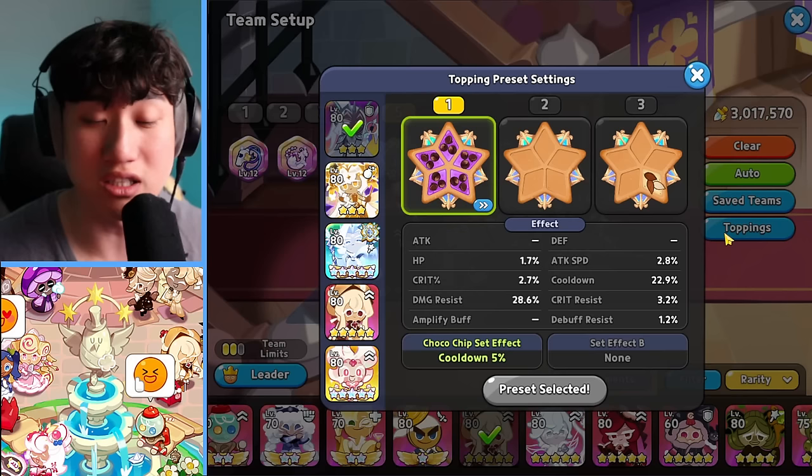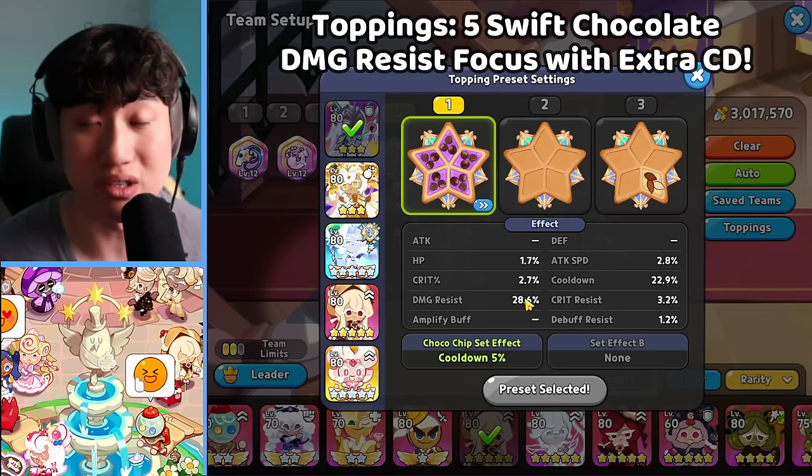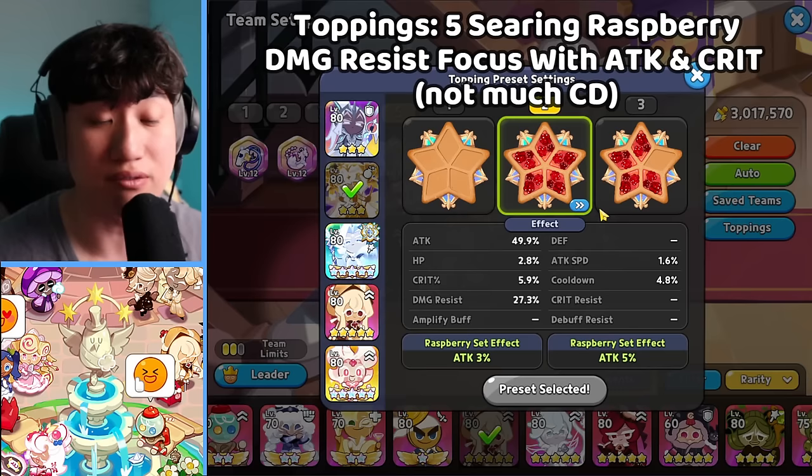Starting off with the toppings — it's going to be 5 Swift Chocolate for Elder Fairy, highly focused on extra cooldown, but the main target is going to be the damage resist because Elder Fairy does need to survive, and then extra cooldown and things like that.